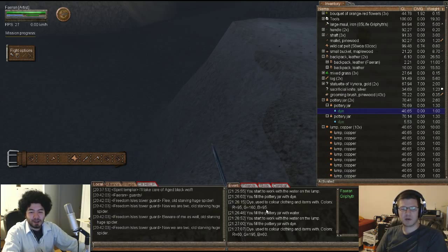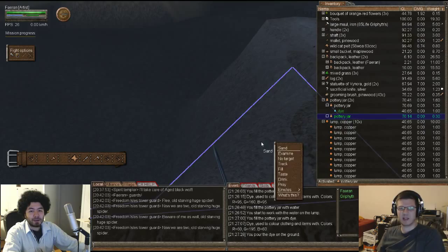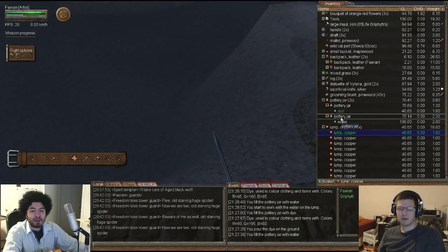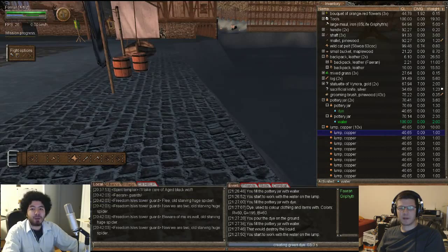You can even see the visual difference in color - this one has a lot of gray in it, and the higher quality one is much more vibrant. What I would normally do is toss away the low quality dye. And normally you'd use a bigger container like a barrel to collect all the high quality dye.